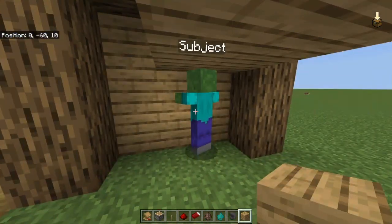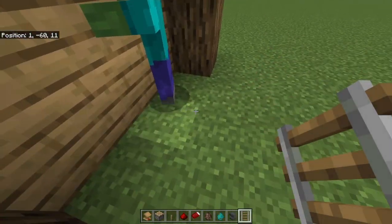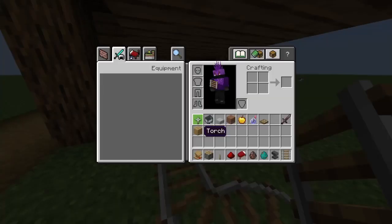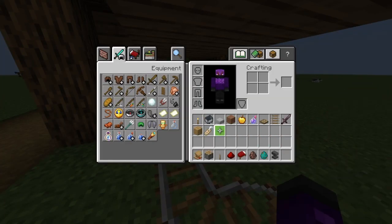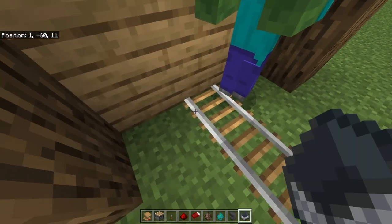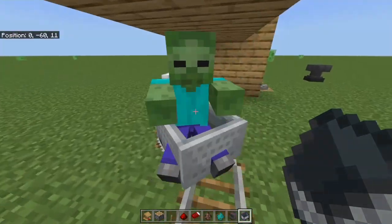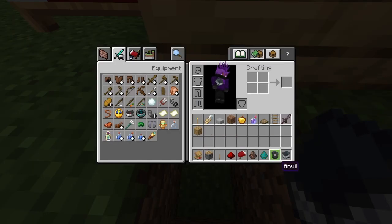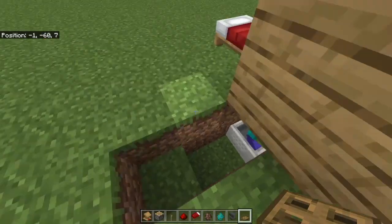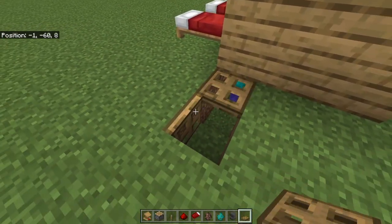I also recommend giving the zombie a helmet that you don't want anymore. You'll also be using rails as it's easier for the zombie to get inside. So make sure you have your rails and your minecart — put the railing down and get the zombie inside. Once that's all done, grab your trapdoors, put them like this so they open like that, break that, and now the zombie is free.